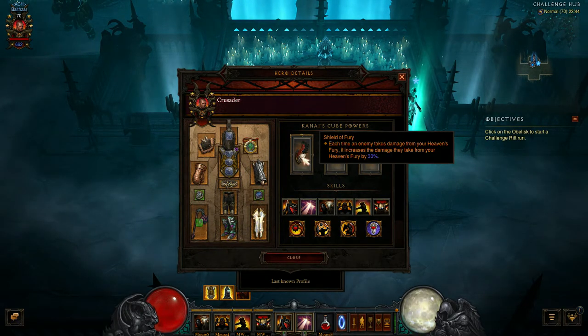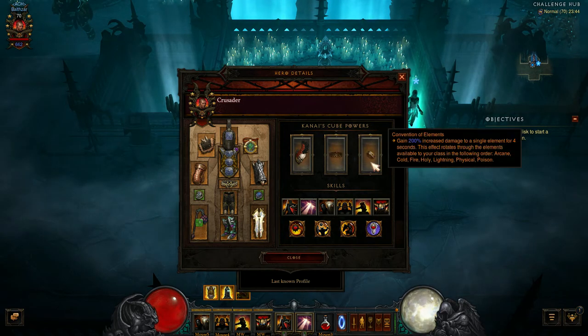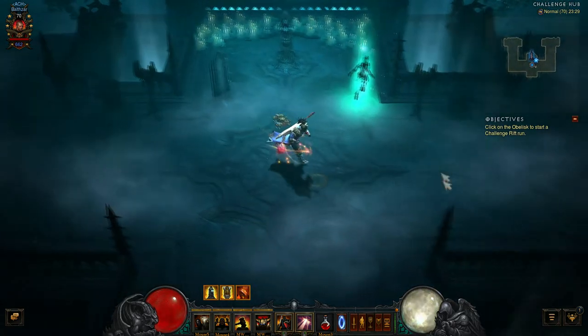Let's have a look at what we have in the cube. We have Shield of Fury, String of Ears, and the Convention of Elements.